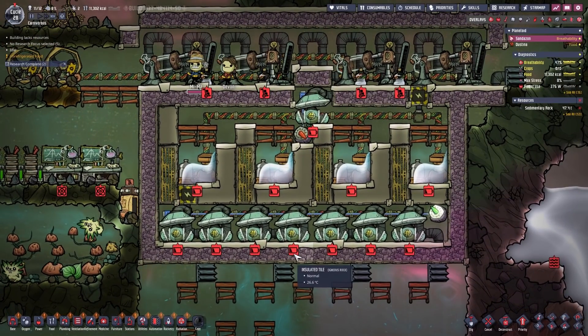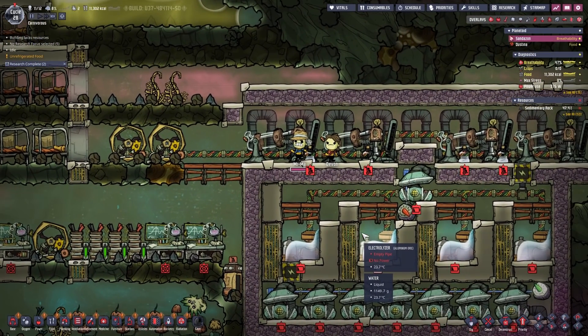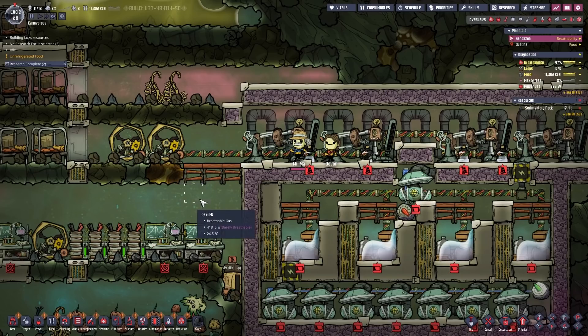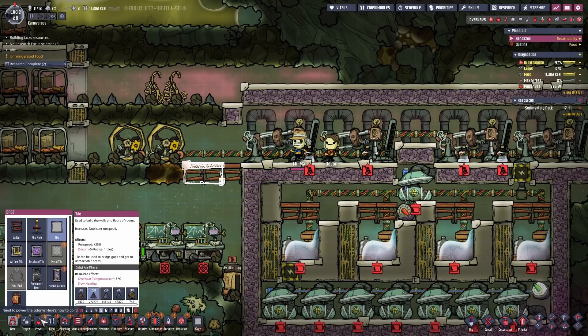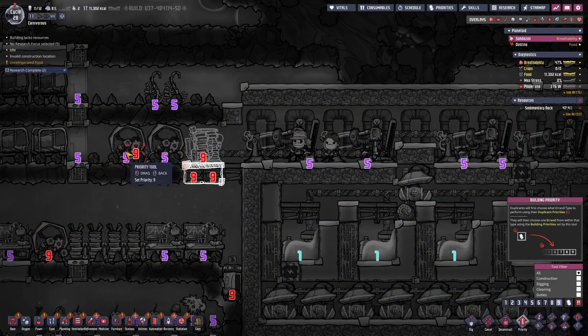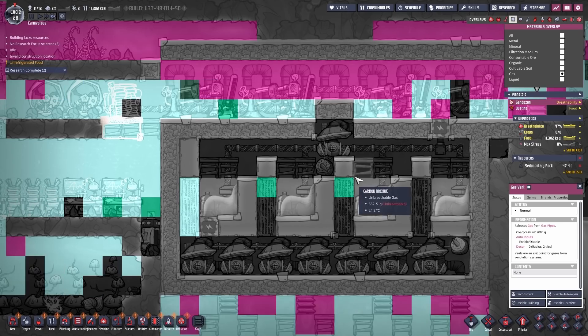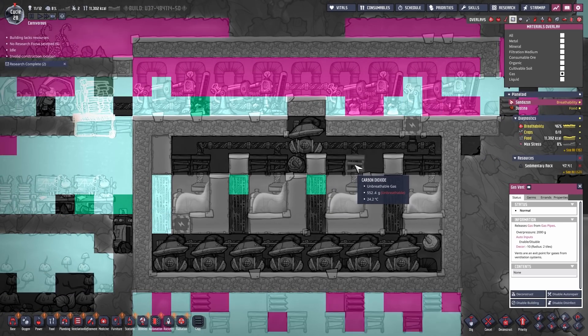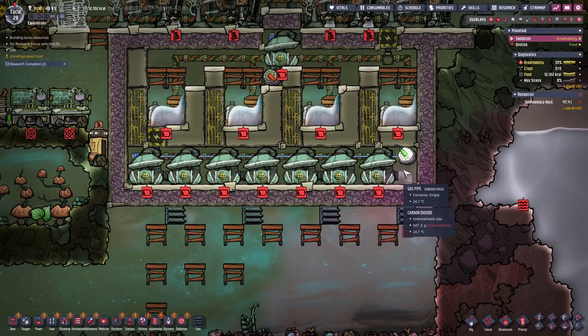This has been closed off, so I guess we can activate this, but therefore we will need power. For the power I just placed on manual generators and I probably need to hook them up to a large battery. The function of the gas vent here is to get rid of all the gases in this chamber. At the moment this is mostly carbon dioxide and a little bit of chlorine, and those gas pumps will get rid of the carbon dioxide in here.